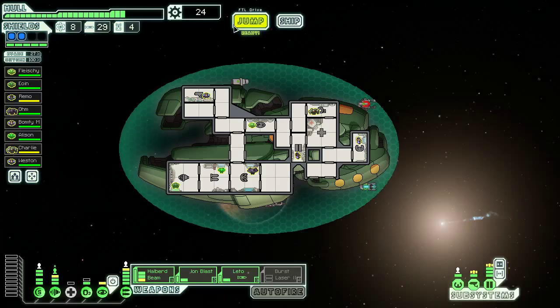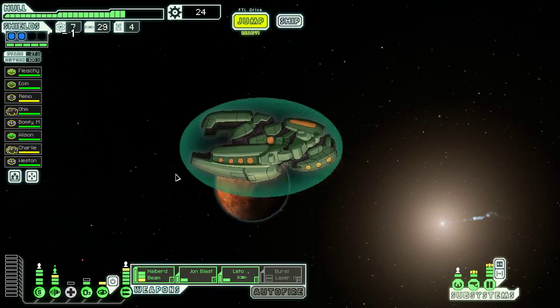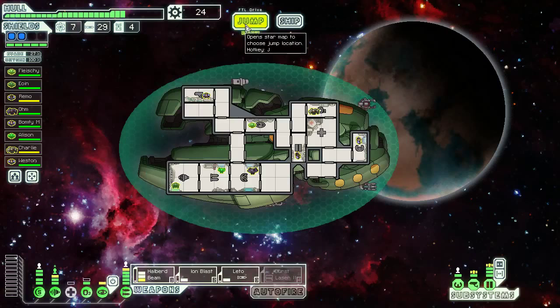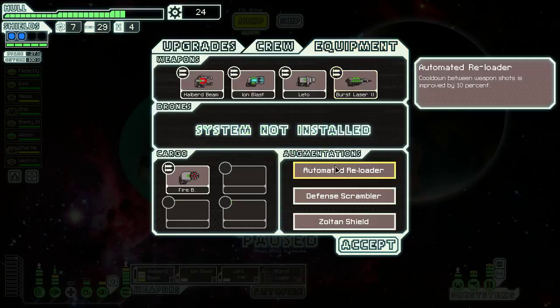Hey everybody! Let's just get right back into it. This is part 2 of the Zoltan Type A run on Easy, which so far, so good. Can't really offer too much in the way of complaints. Cloaking, a couple of good augmentations. Am I full? I am full on augments. Automated Reloader, Defense Scrambler.